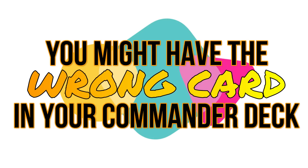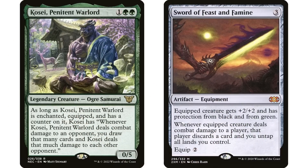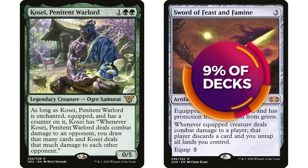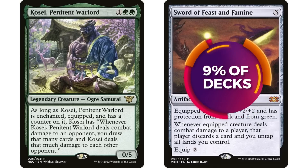We're also covering Magic rules in general — certain interactions that might not work. As usual, I am taking your suggestions, and the first one is really quite a simple one: Sword of Feast and Famine with Kosei, Penitent Warlord, currently in about 9% of those decks.